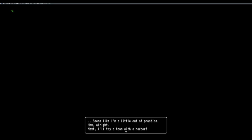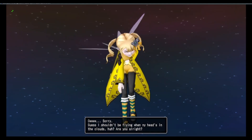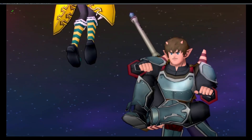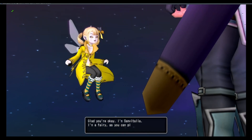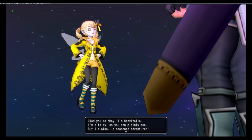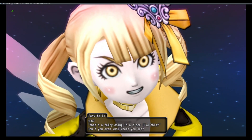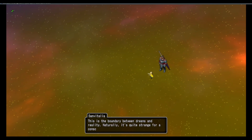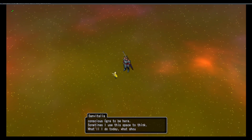Sufani suddenly felt dizzy — out of practice. A fairy named Sen Vitalia crashes into me: 'Sorry, I shouldn't be flying when my head's in the clouds.' She explains: 'I'm Sen Vitalia, a fairy and seasoned adventurer. This is the boundary between dreams and reality — it's quite strange for a conscious ogre to be here. Sometimes I use this space to think — what to do today, what to have for lunch.'